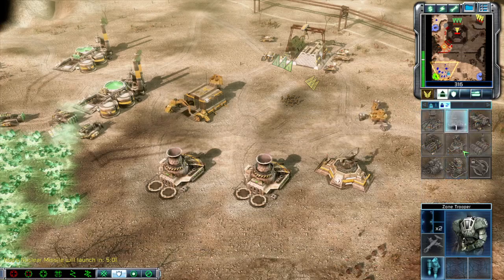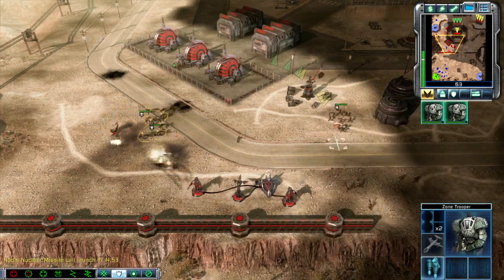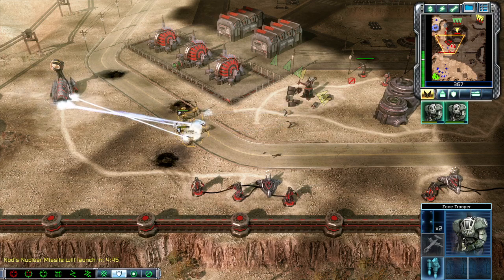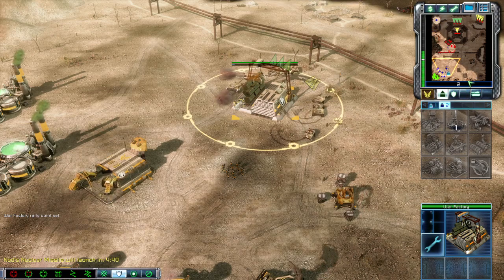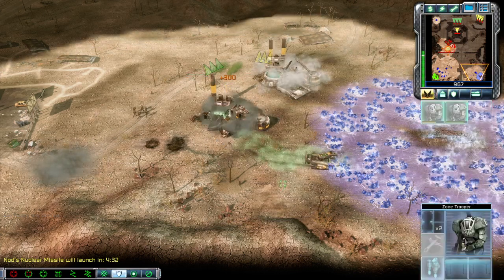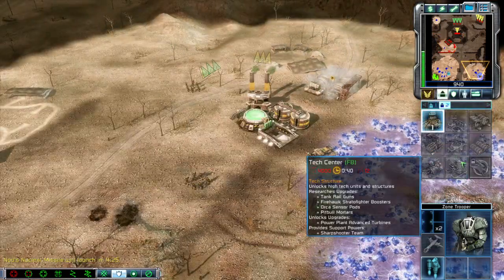Construction complete. Insufficient. Nuclear missile will launch in five minutes. Let's get to that tip zone. Time to go — take them, shut this party down. Let's go troopers, take them. Unit under attack. Construction complete, structure sold. We must deny power to the silo to reset the launch.